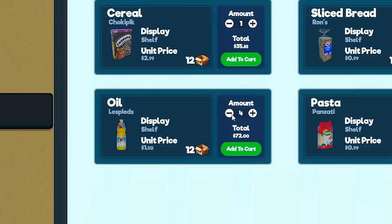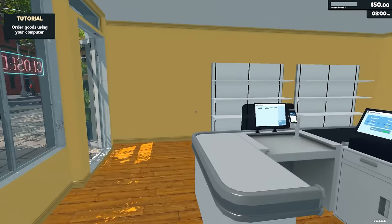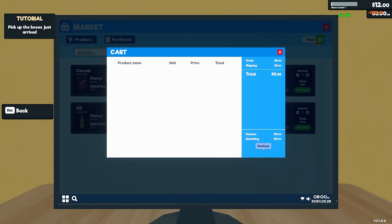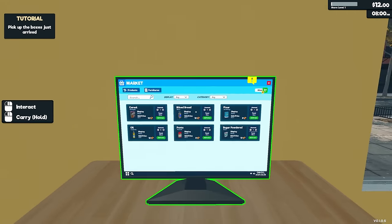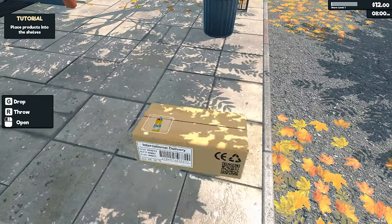We can only buy two oils, which I think is 12 each, so 24 oils. I'm just gonna sell oil. And there is shipping in this game, so we have to worry about that. We're gonna have to do big purchases. And there's my oil right there. Thank you.